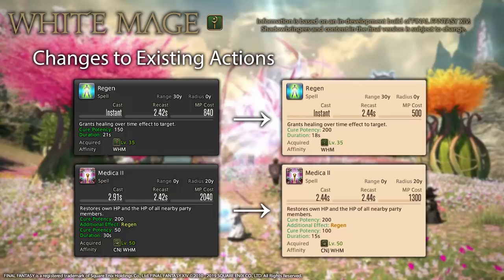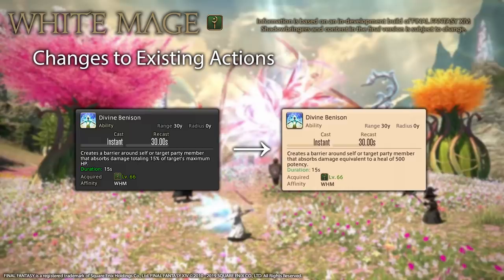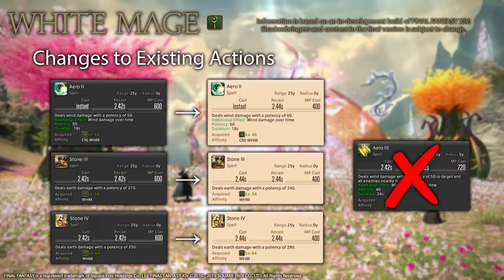Medica 2's HoT potency has been doubled and its duration halved, meaning it still does the same amount of healing but in half the time. Divine Benison's description has changed — the shield is now worth 500 potency rather than 15% of the target's maximum HP. As for DPS actions, Aero 2, Stone 3, and Stone 4 have received some buffs, not that you'll be using any of these in max level content. Aero 3 has been removed in its entirety, and the replacement level 58 action is Thin Air, which was previously level 62, so you'll be able to use it in level 60 synced content.